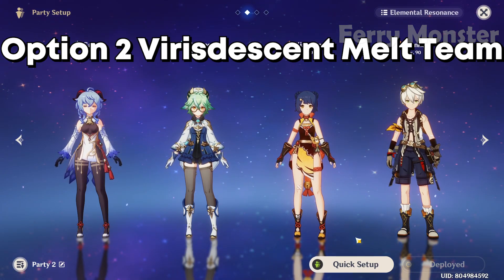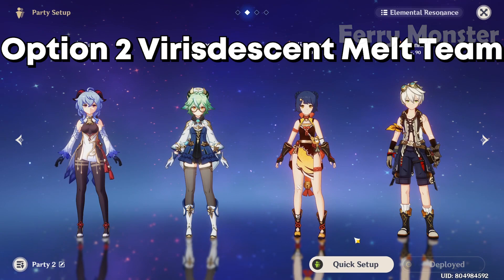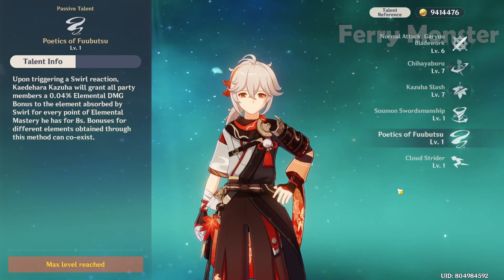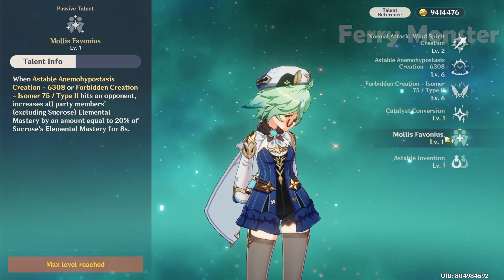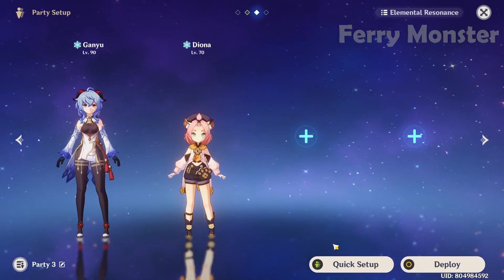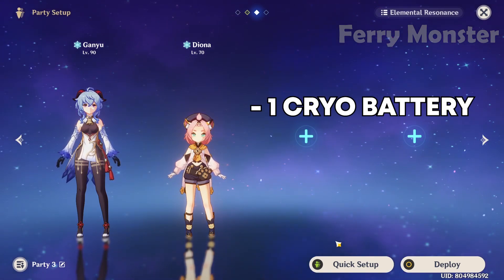Alternatively, if you have good dodge and timing, you can swap Zhongli for Kazuha or Sucrose for crowd control and Viridescent Venerer buff, which gives more damage. Kazuha can buff your elemental damage and Sucrose can buff your EM, which is really good for melt.